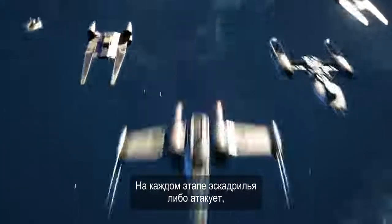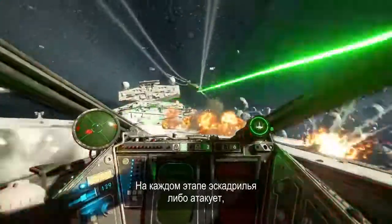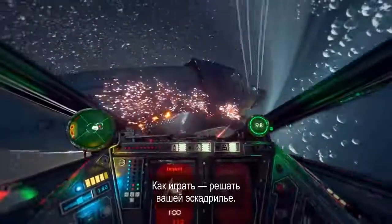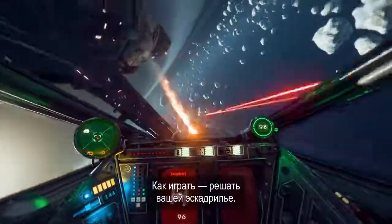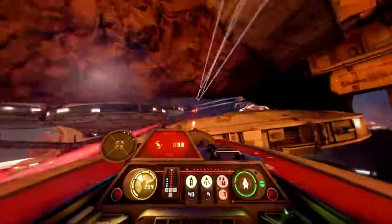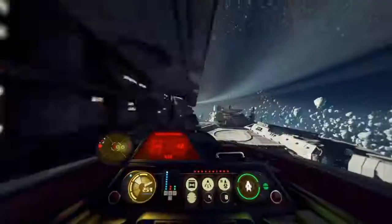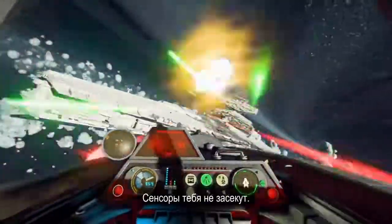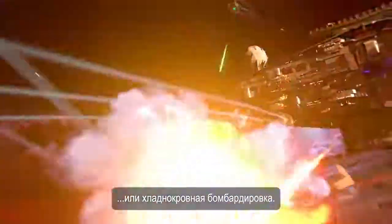At each phase, your squadron either pushes the line forward or falls back to defend. It's your squadron's choice of how to play: speedy, unrelenting assaults — stay together, strike quickly; stealth and subversion — jamming the enemy so sensors can't spot you; or brutal bombardment.